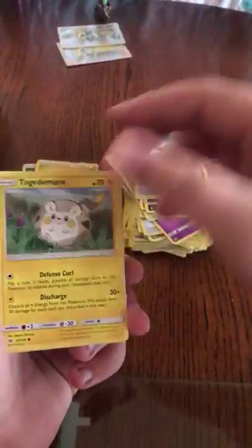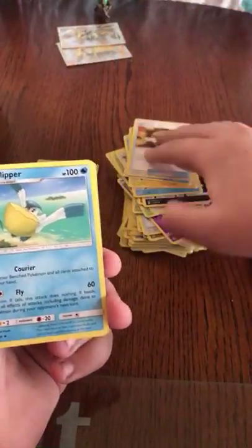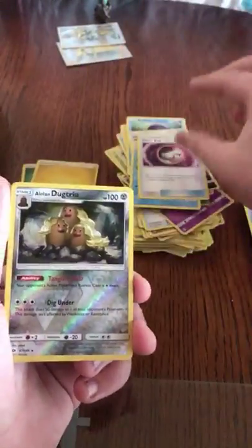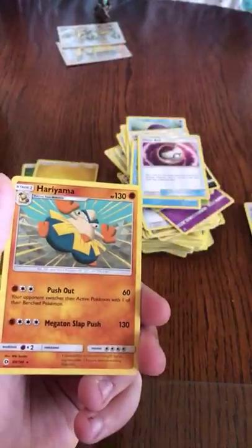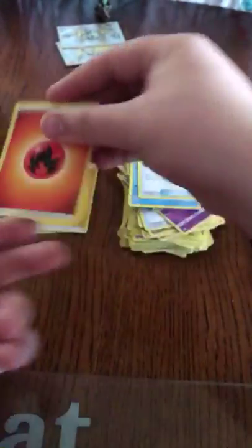We got the Carvanha, Zubat, Popplio, Togedemaru, Shelgon, Umbreon, Pelipper, Timer Ball, an Alolan Dugtrio which is a Reverse Rare, and a Hariyama Non-Hollow Rare.